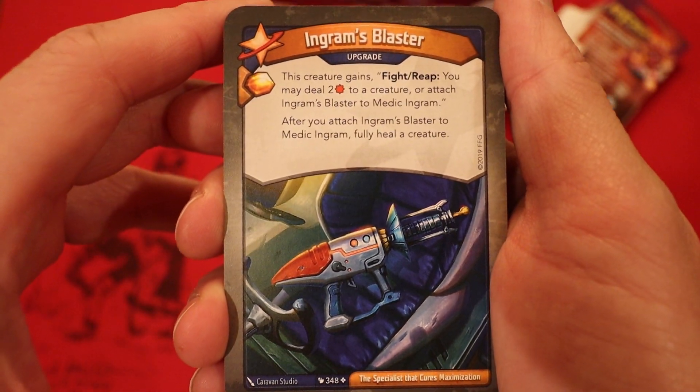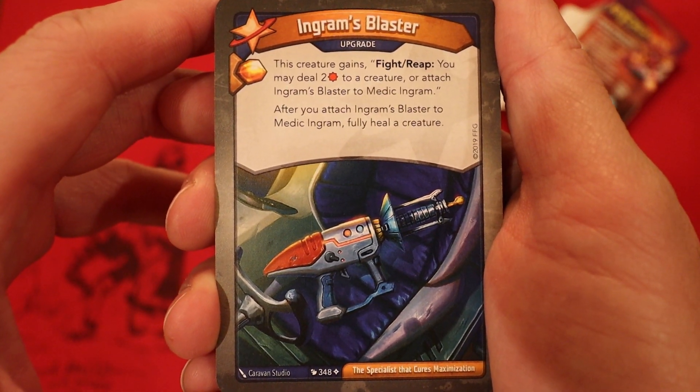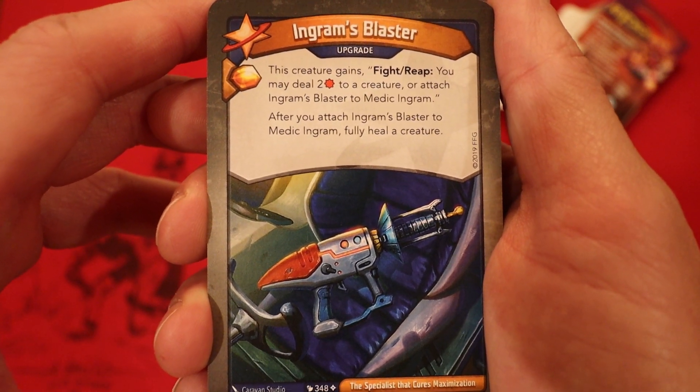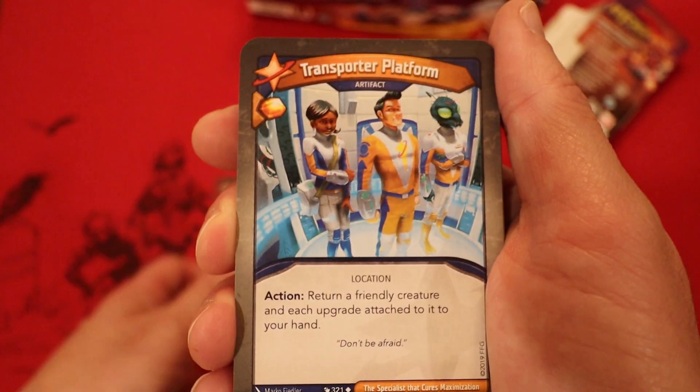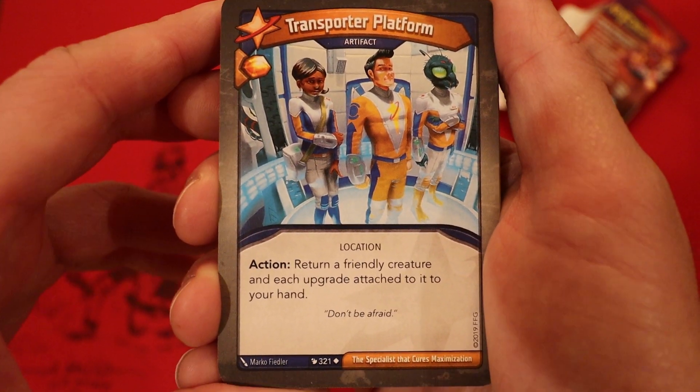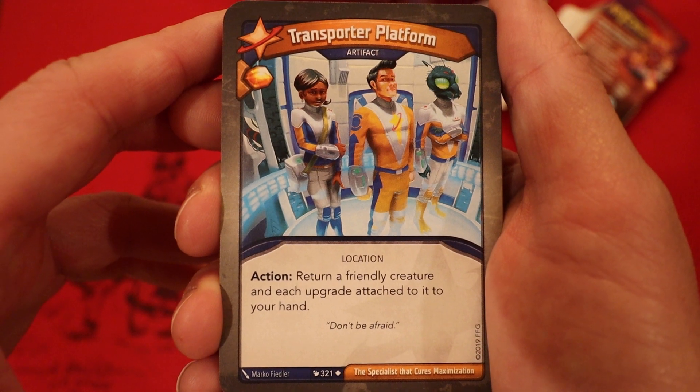We're starting off with Star Alliance. It's Engram's Blaster - it's an upgrade. Amber if you play it. This creature gains fight, reap, deal 2 damage, or attach it to Medic Engram. If you attach it to Engram, fully heal a creature. Transporter Platform - it's an artifact. Amber if you play it. Action: return a friendly creature and each upgrade attached to it to your hand.